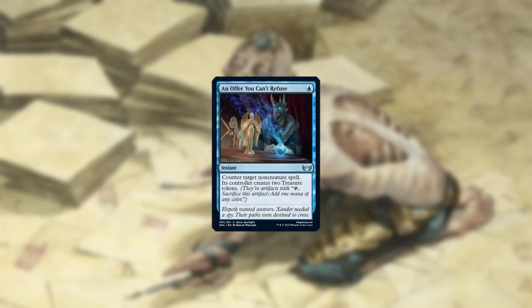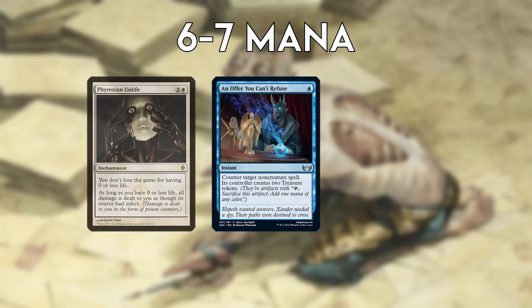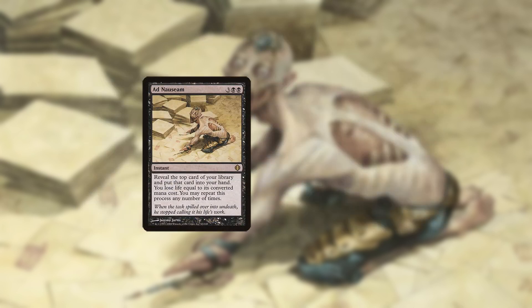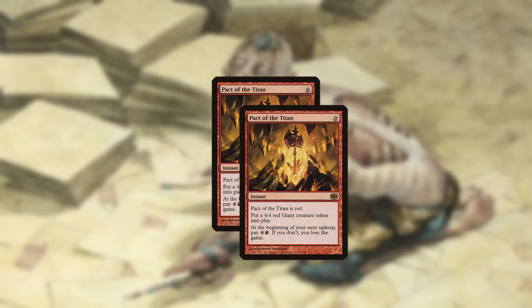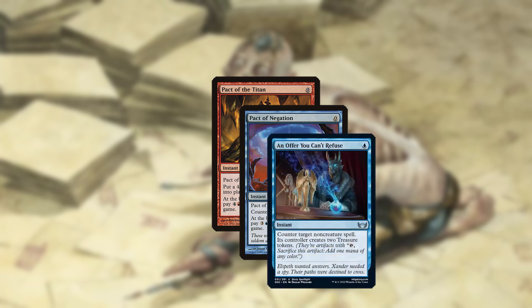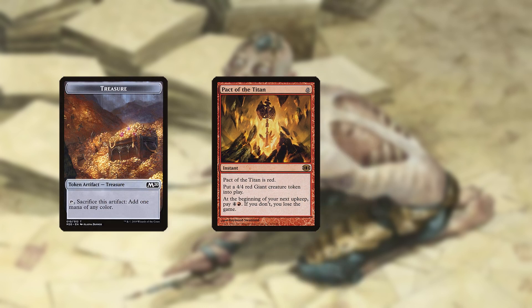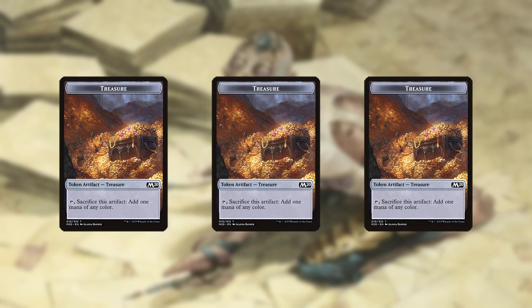However, the printing of An Offer You Can't Refuse in New Capenna can possibly bring back the instant speed win. For this, you'll need 6-7 mana, depending on whether you already have Phyrexian Unlife in play or need to cast Angel's Grace. First, draw the entire deck with Ad Nauseam and cast any 0-mana spell such as Pact of the Titan. You can then cast another one or respond to it with Pact of Negation. Still holding priority, spend your last mana on Offer, countering one of the spells and generating 2 treasures. With the first spell still on the stack, use one of the treasures to cast another Offer targeting it. You'll be left with 3 treasures, just enough to cast Lightning Storm.